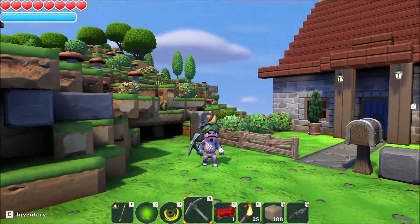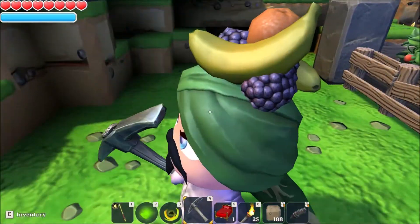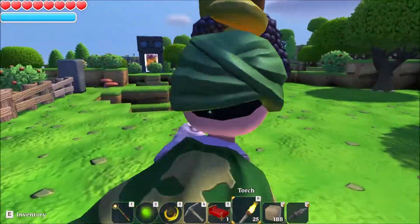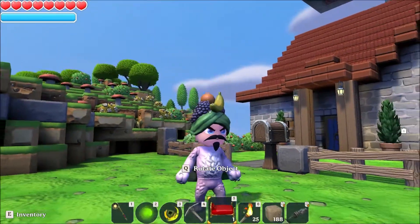What can you say about the fruit hat? Not a lot. We can zoom in — we've got some grapes, banana, orange. There we go. The fruit hat — a mark of power wearing the fruit hat.